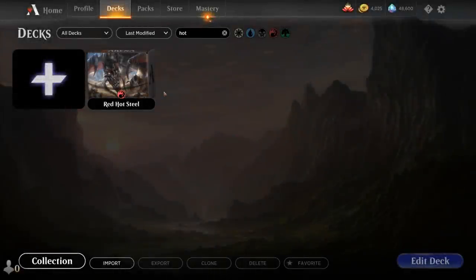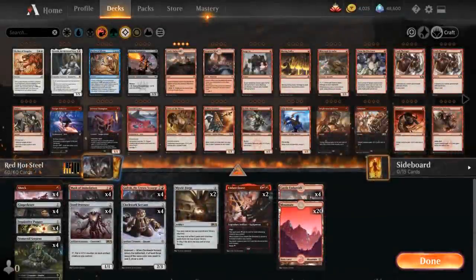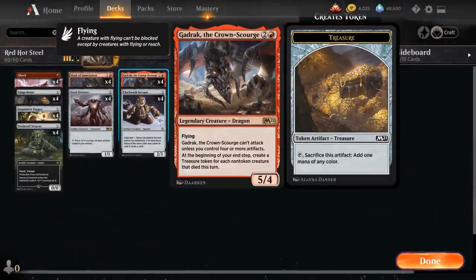Hello and welcome to another Magic Arena gameplay video. Today we're taking a look at another standard deck — as voted on by my supporters on Patreon — a Gadrak, the Crown Scourge deck. It's a 3-mana 5/4 legendary dragon from M21 with flying, but Gadrak can't attack unless we control four or more artifacts. At the beginning of our end step, we get to make a treasure token for each non-token creature that died this turn, and a treasure token is an artifact we can tap and sacrifice to add one mana of any color to our mana pool.